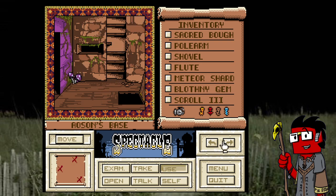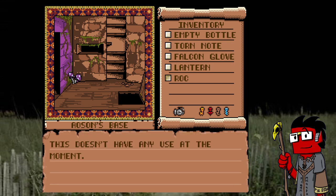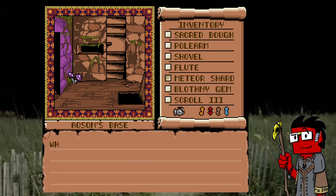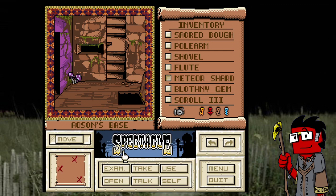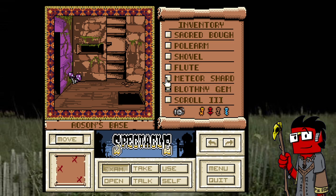I don't know why I'm doing this, but let's go ahead and send the falcon into the trap door. No, that doesn't do anything. What about taking the meteor chunk and throwing it downstairs? No, that doesn't work either.